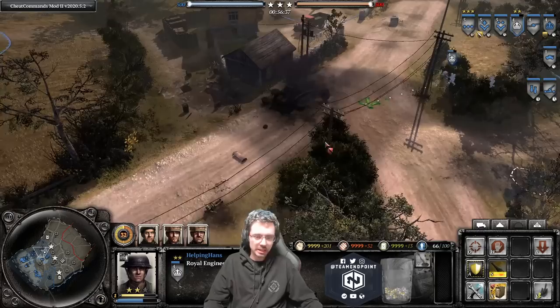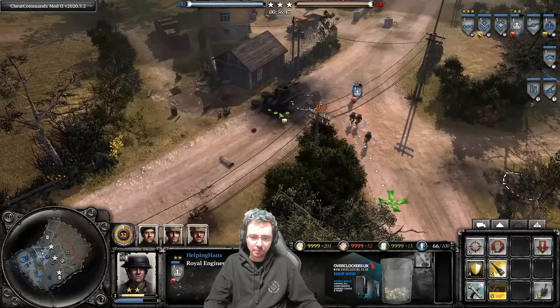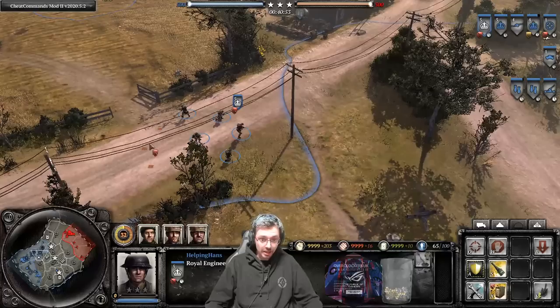As discussed earlier, we don't want our opponent to salvage this wreck and gain free resources, so we just come over here, pop down our destroy cover ability, and it gets rid of that wreck. Our opponent can no longer use it. That's the HEAT grenade covered.